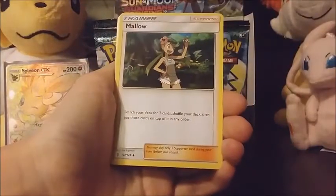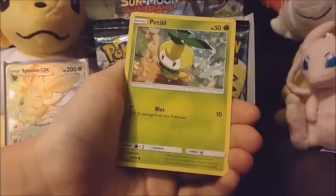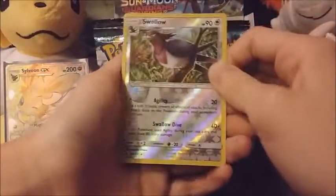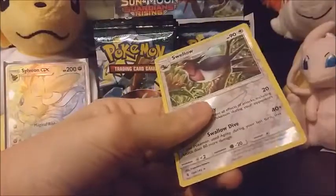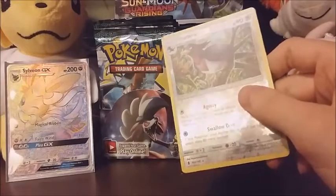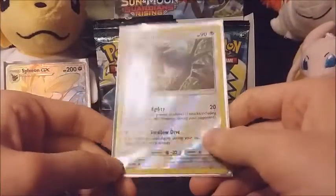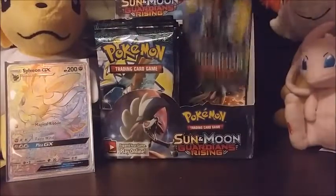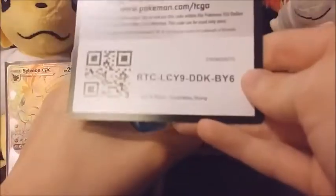We've got a water energy, Malamar, Tentacruel, Aether Paradise Conservation Area, Alolan Sandshrew, Stufful, Tentacool, Helioptile, Petilil, Swellow reverse — which is a rare, I'll have to sleeve that one up — and our actual rare is a Talonflame, that's really pretty artwork. The next Pokemon product I'm probably gonna get is that Suicune blister because Suicune is my favorite of the legendary beasts — one of my favorite Pokemon in general.